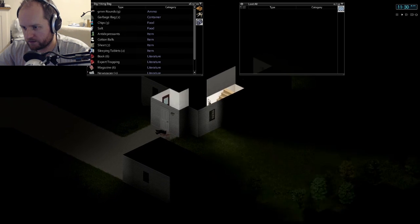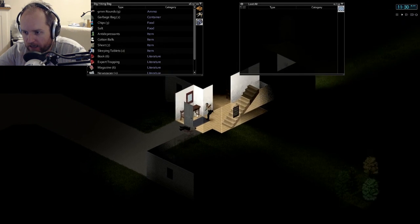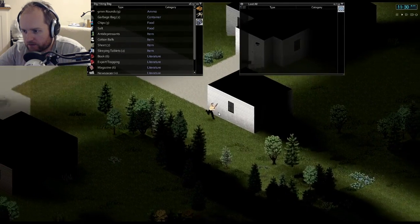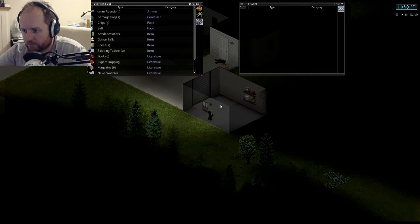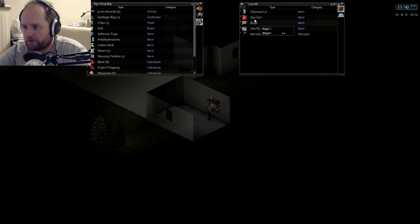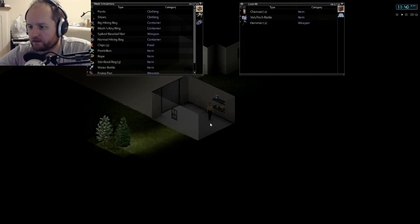Let's go down. I want to check the garage first. I can open the window — yes. A gas can — a full gas can! That's good. It weighs five kilograms but that's fuel for a generator later on, so that's something nice.